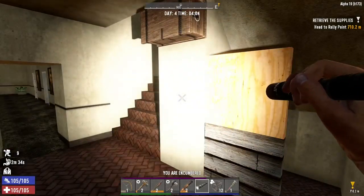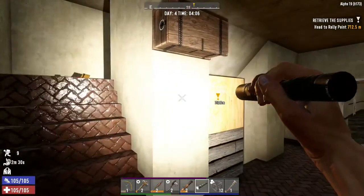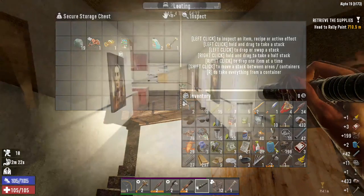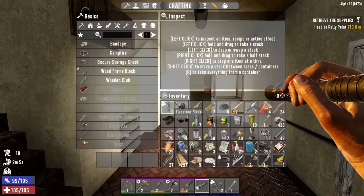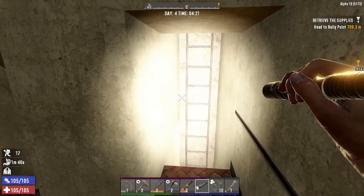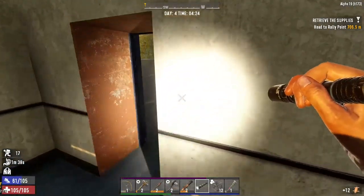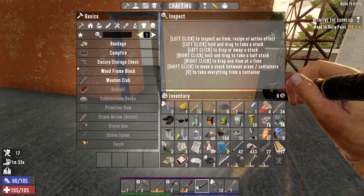Hello everyone, welcome back, it's said tube and it's now day four of our city limits challenge. We had the horde last night — it was pretty straightforward and we didn't have too much trouble. I spent the night going through all these rooms collecting a load of stuff. I think I've looted everything now, got quite a good amount of stuff. I thought it would be good to go up to the roof and make somewhere to live up here — this could become our home hopefully.